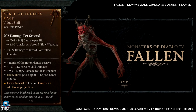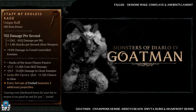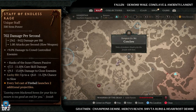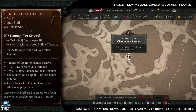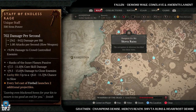Next up we have the Staff of the Endless Rage. This has increased drop chances from Fallen and Galtman enemy types. Fallen dungeons we have Demon's Wake, Conclave, and the Ancient's Lament. Galtman dungeons we have the Champion's Demise, Mercy's Reach, Shifter Ruins, and the Hawthoros Demise — some great dungeons for you to farm there.